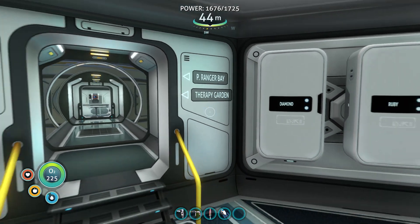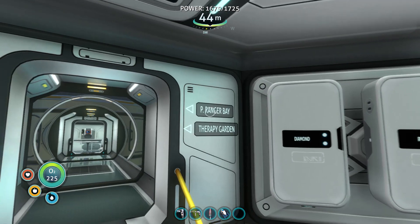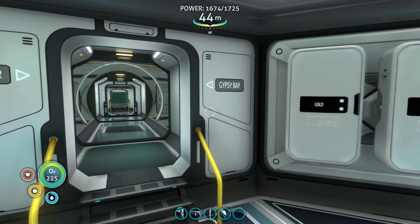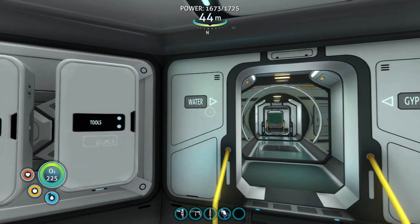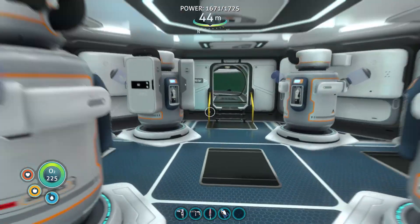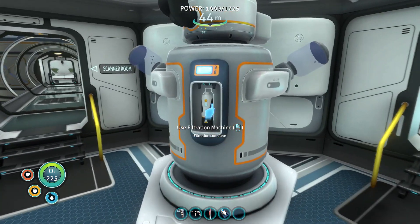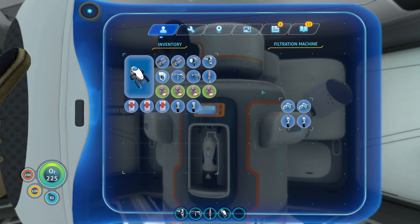Pea Ranger Bay — you may be asking what that is, because it might sound pretty close to a copyright infringement, but that's a surprise and you'll have to wait. Gypsy Bay — another copyright infringement, but I didn't care. Water filtration is all here. It didn't do the cool thing where it all turns blue and zaps water in, but you can see this is where I get all my purified water from, as well as salt deposits.